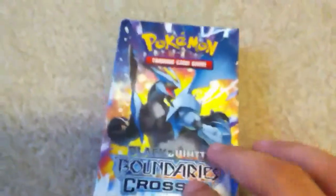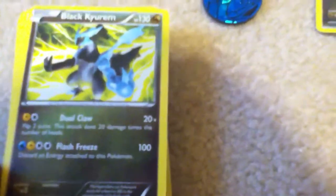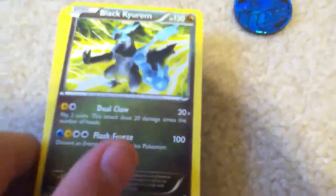I got this little box, and I also got the Black Kyurem, and it's actually a dragon type — the new dragon types. SuperGoDude actually made a video about the new dragon types. I also got another Black Kyurem, and I also got these things.